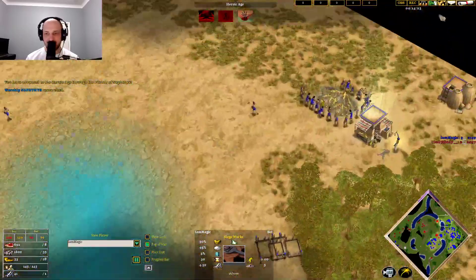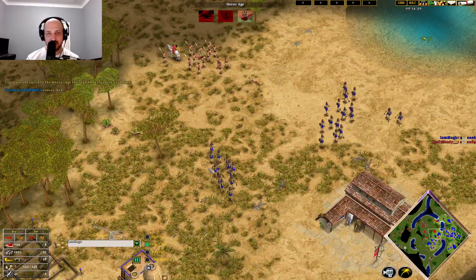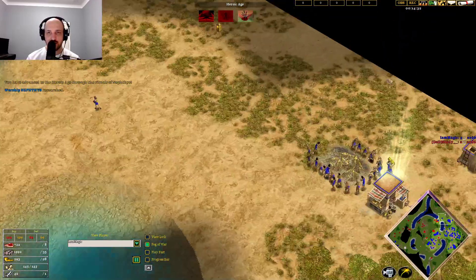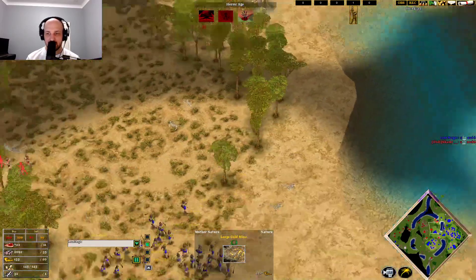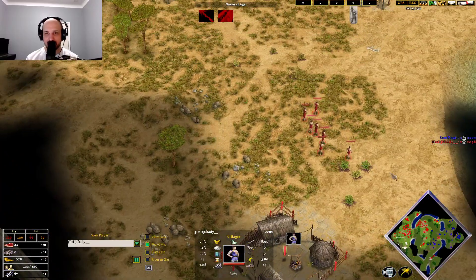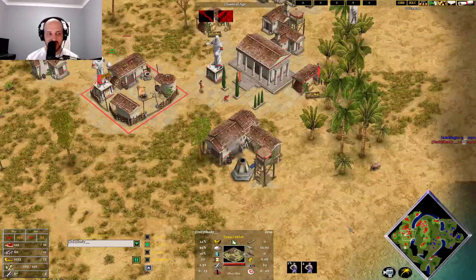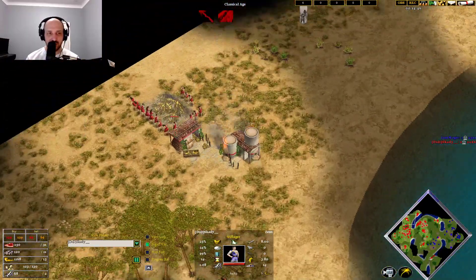Magic can now throw up a Migdol Stronghold on this location when he gets the resources. He's going to be able to hold on here forever. In fact, once this Migdol's up, Skadi's Athena push is going to be really difficult. The third town center is now coming up for Skadi, but his economy is a mess — an absolute travesty with 15 villagers on gold and a thousand gold in the bank.